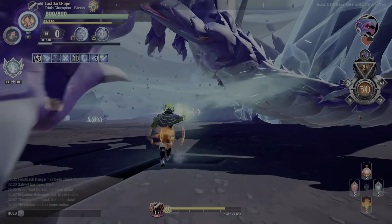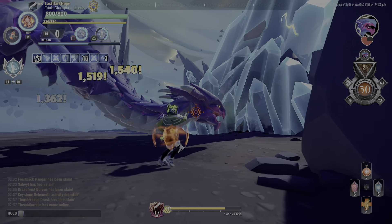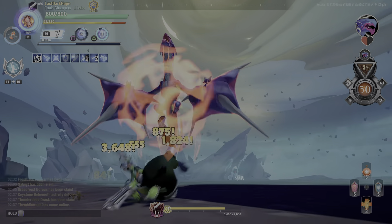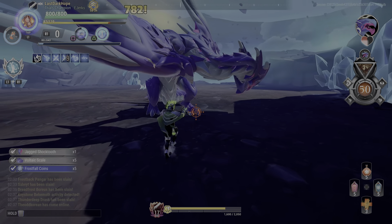I think Broadside is the only way you can knock yourself out of a grab right there. I was still at the end of my reload animation unfortunately — I think that was the face.